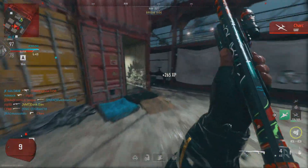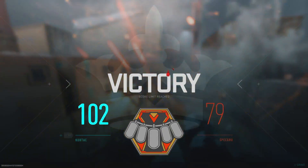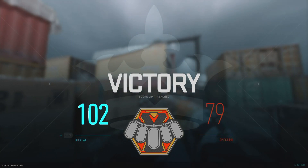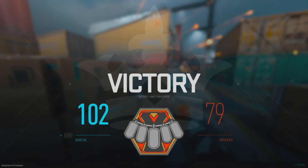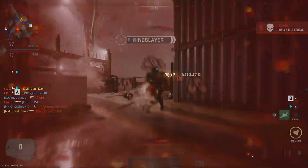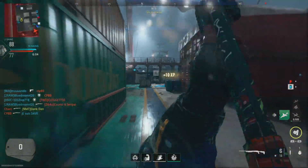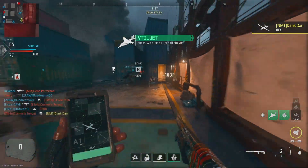Now the next one — 30 operator kills while prone using shotguns. Yeah, you have to lay flat on the ground. My recommendation: load into a close-quarters map like Shipment or Shoot House. You can also combine this with the new MX Guardian weapon challenges, which require one-shot kills, headshots, hipfire kills, and ADS kills with the shotgun — so laying prone, you'll knock out several of those at once.